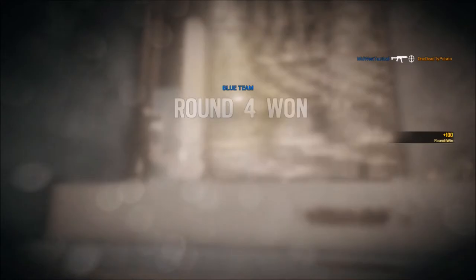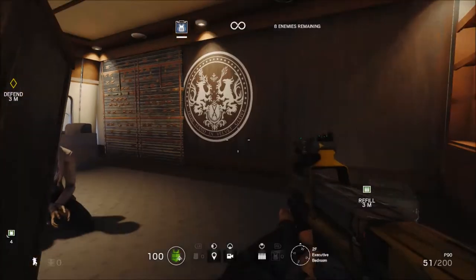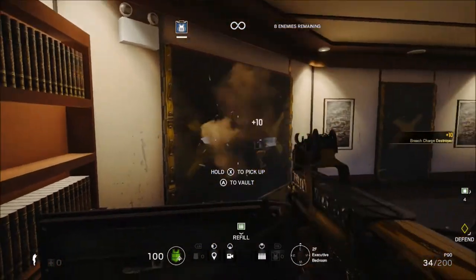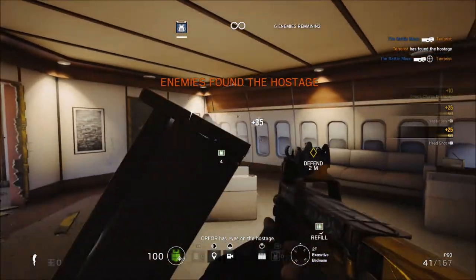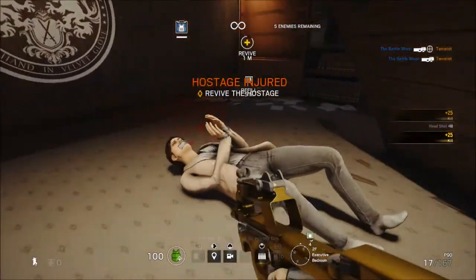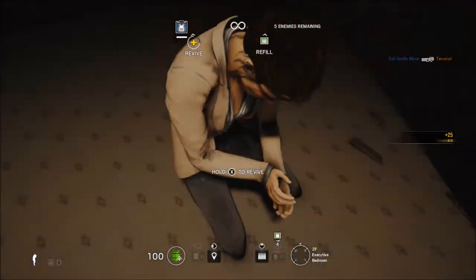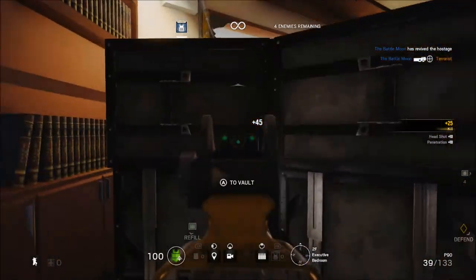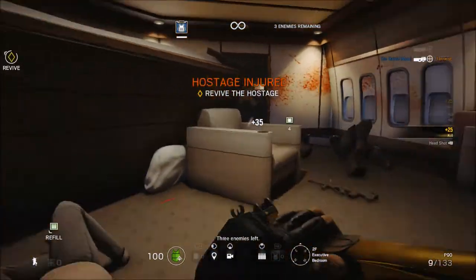There aren't really any particular counters since Rook's ability is so simple — really anyone with a gun can counter him pretty easily. To summarize: all of Rook's weapons have merit and it just depends on your playstyle. When playing as Rook, drop the armor pack at the very start of the round and make sure your entire team picks it up so the enemy doesn't have the chance to steal it. Rook is very flexible — he can be a great defender or a great roamer — but note that he moves slower than some other operators, which might make you reconsider roaming.